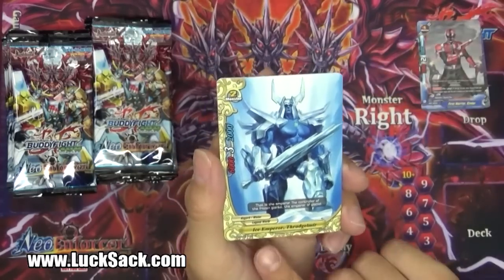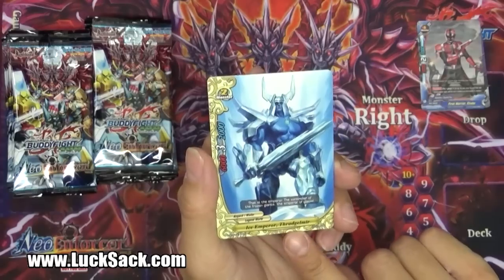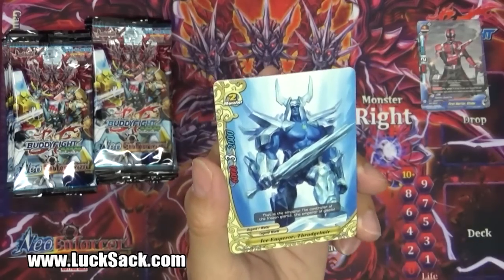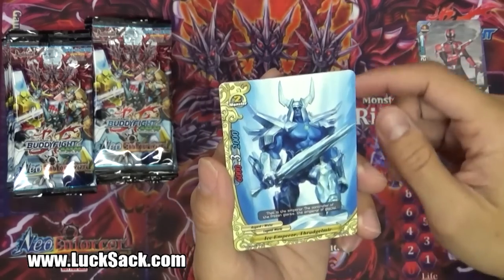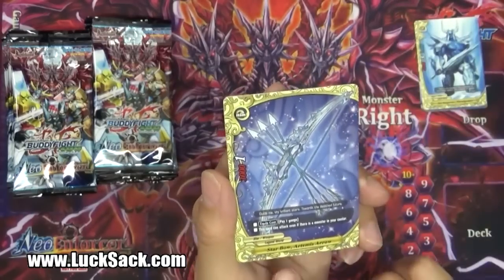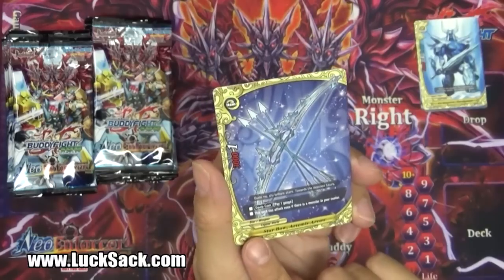And then Ice Emperor Thrudrgmir - going with that Norse kind of folklore. This is an Asgard Water, 6-3-2-0 cost, monster size two - pretty beefy. And then we get the Star Bows. This is the new star sub-clan that they've got going on in here, which is used by one of the characters who uses the frost star spell to freeze everybody. But this is the Star Bow Artemis Arrow.